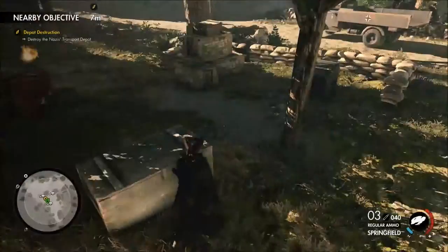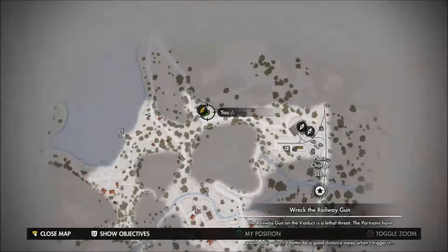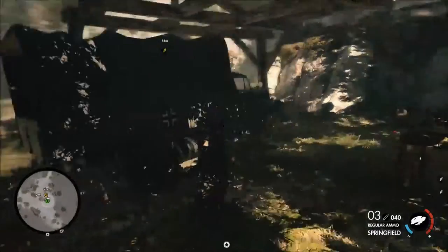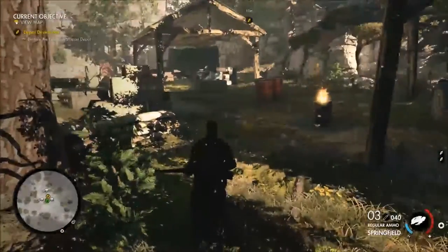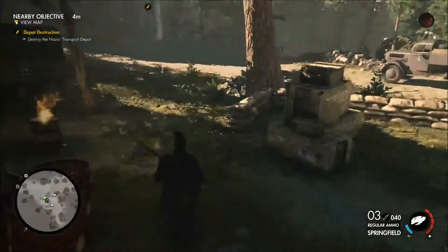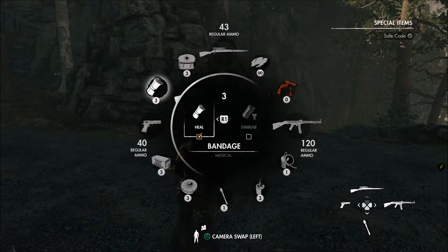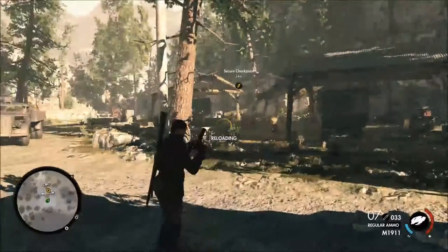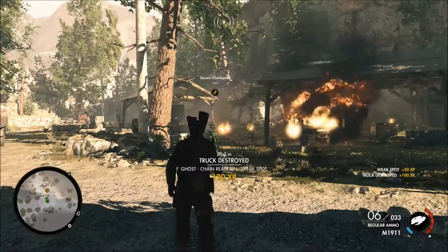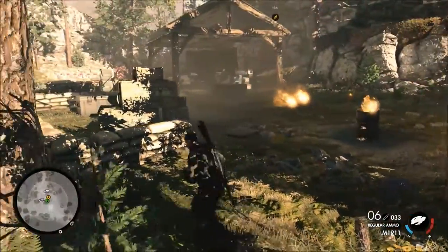The game shows you the bullet drop with the little box when you hold your breath and stuff like that, so it's pretty good. This area is not clear — that transport depot must be where the aircraft is flying if I destroy it. So, destroy the transport depot — how would you do that? By shooting these vehicles potentially. Let's back away, I don't want to be too close. It blew up a truck — one down! Oh god, it blew up again as I walked past.